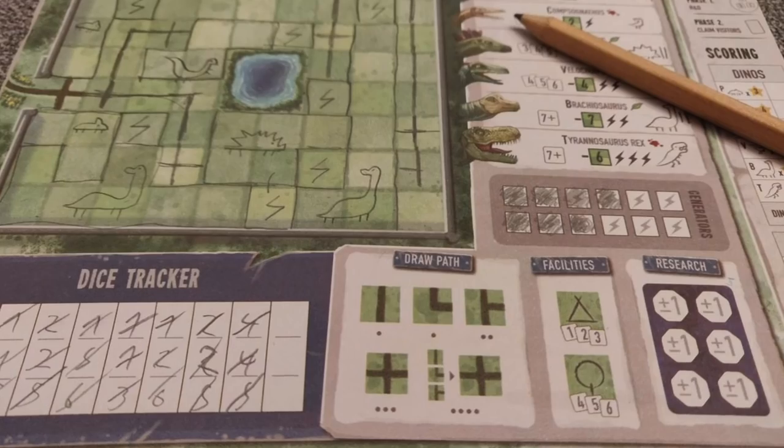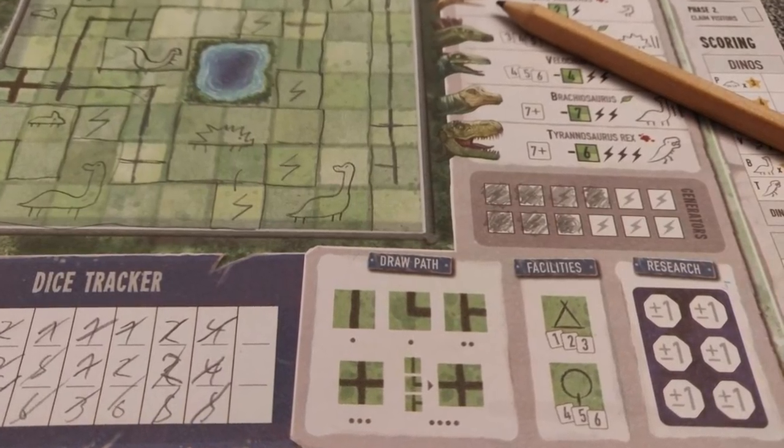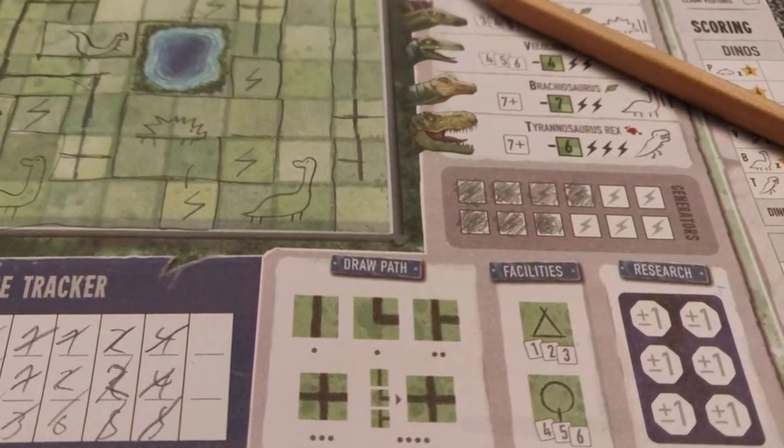Number 10 is the only roll and write on this list, and that's Welcome to Dino World. You're drawing up a little spot, rolling dice, and putting dinosaurs into a park — drawing the walls, the electric fences and things. It's definitely Jurassic Park the roll and write game. It is complex compared to many roll and write games, but it's also pretty thematic in how you put the dinosaurs into pens.